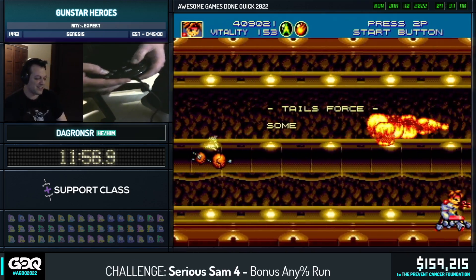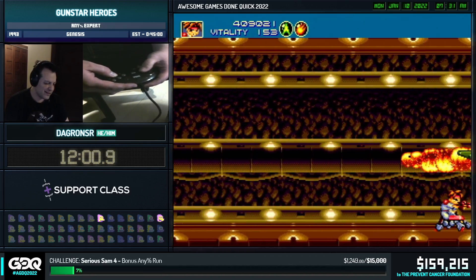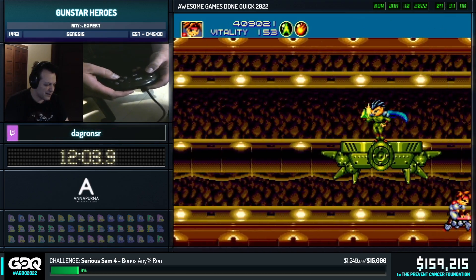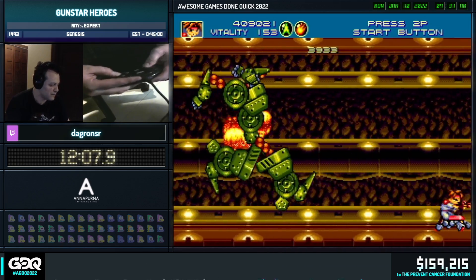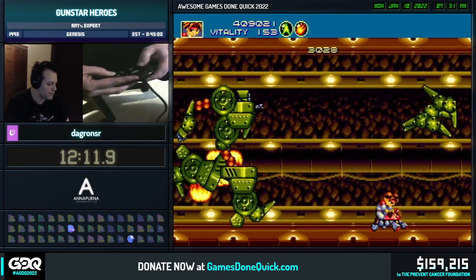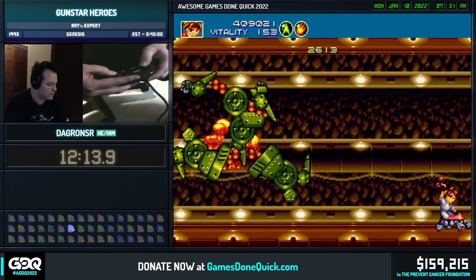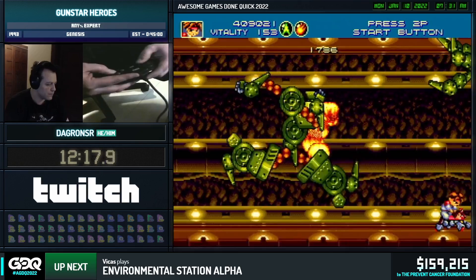This is probably the longest fight of the game — a very exhausting fight. This is called Seven Force. As the name suggests, Seven Force has seven different transformations: Soldier Force, Urchin Force, Tail Force, Eagle Force, Blaster Force, Crab Force, and Tiger Force. He's going to always open up with Soldier Force.